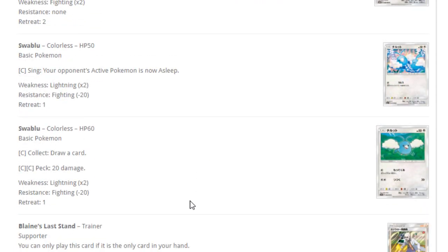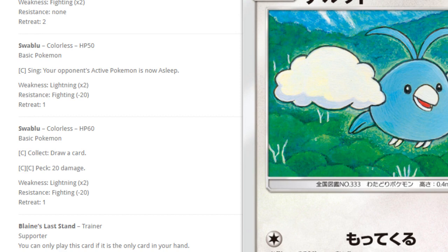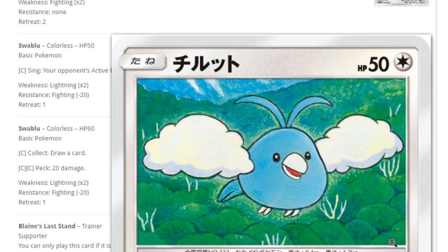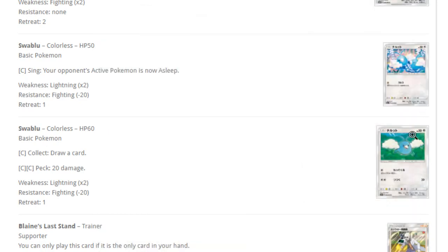Now we have Swablu — one Swablu has Sing: your opponent's active Pokemon is now asleep. Another Swablu with 50 HP has Collect: draw a card, and Peck for 20 damage. Both have 50 HP. I would always go for the Sing one because you'd never want your Swablu active just to draw a card — the other one at least can put your opponent to sleep. There seems to be a translation error where one Swablu appeared to show 60 HP, but actually it's 50. That might confuse some people and hopefully gets fixed.